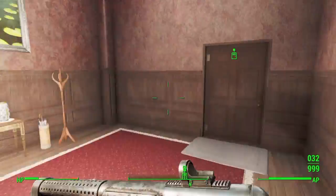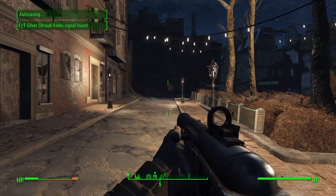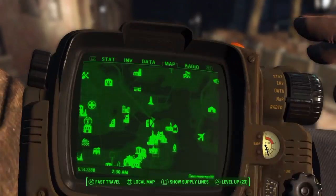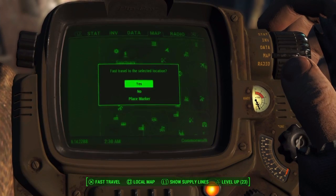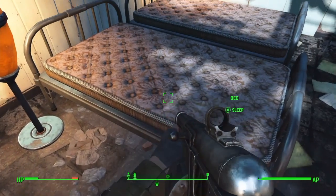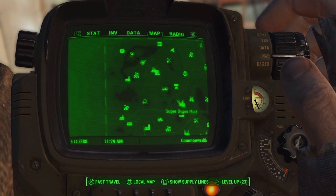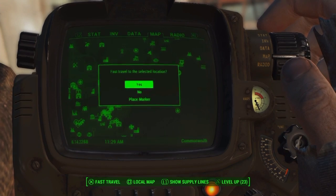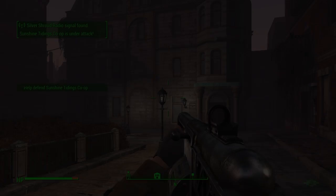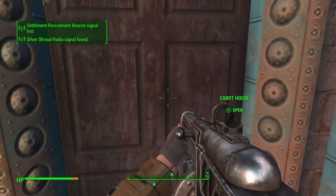You don't have to give it to your companion, but I'm doing it for storage and to show that I'm doing this correctly. You want to go back out of the Cabot House and then go to any location where there is a bed you can sleep in. I've come to Sanctuary Hills, and you only want to sleep for one hour, which will only take a few seconds. Then you want to fast travel back to the Cabot House.